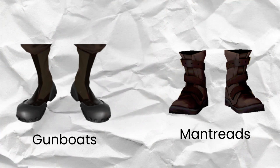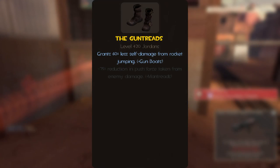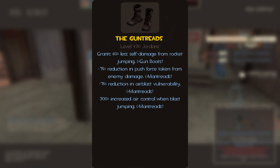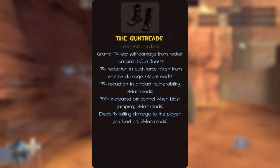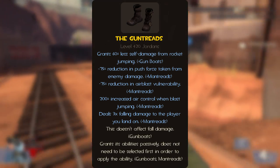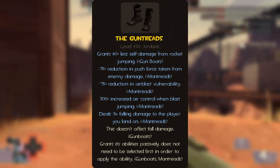To kill off all the hype from the backpack, we have the boots, which consist of the gunboats and the manntreads. The boots provide 60% less self-damage from rocket jumping, a 75% reduction in push force from enemies, a 75% reduction in air blast vulnerability, a 200% increase in air control, and you deal 3 times the amount of fall damage you took when you land on an enemy. So basically, if you fall on someone's head and take 20 hit points of fall damage, you'll deal 60 damage to them. The boots' abilities are passive.